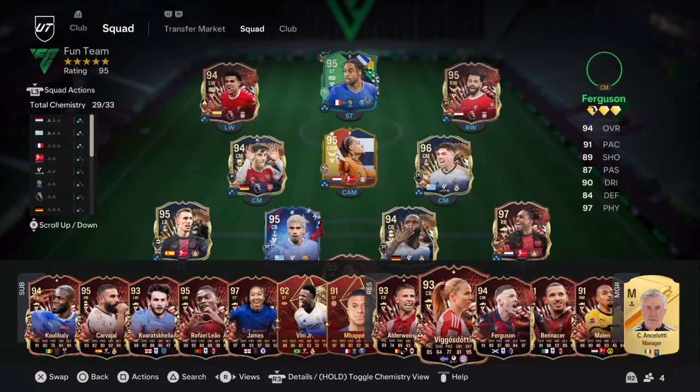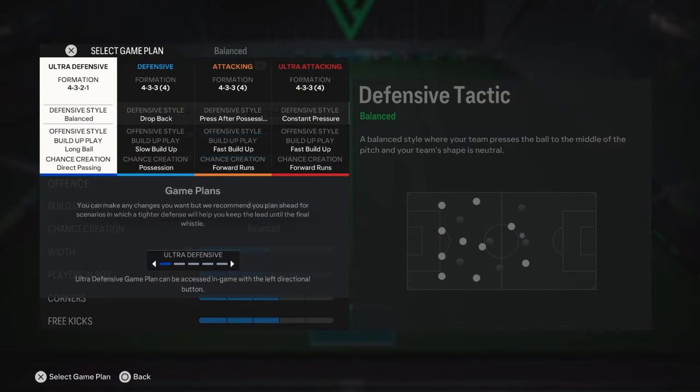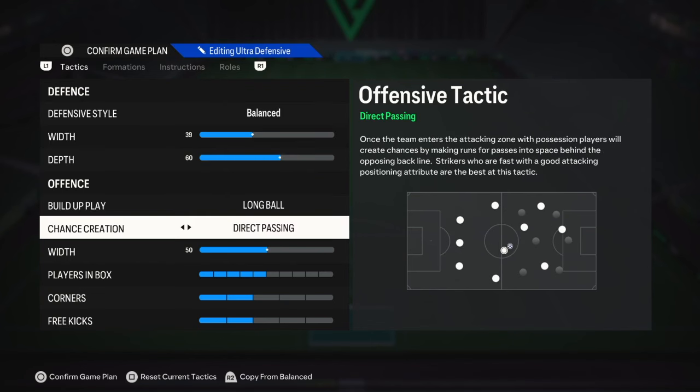This formation in FC 24 Foot Champs is a highly versatile and dynamic setup that offers a balanced blend of attacking prowess and defensive solidity. Here's how you can optimize your attacking strategy to dominate your opponents.